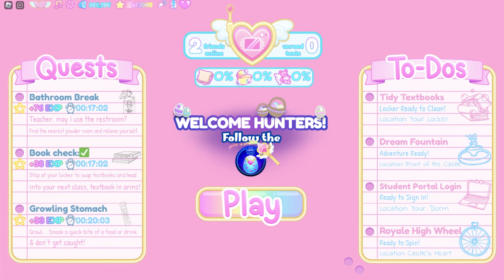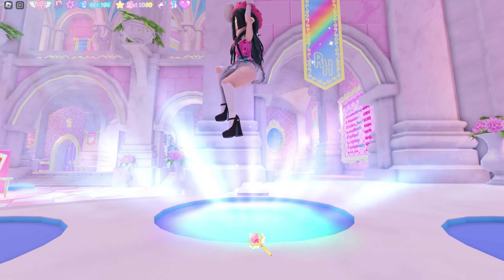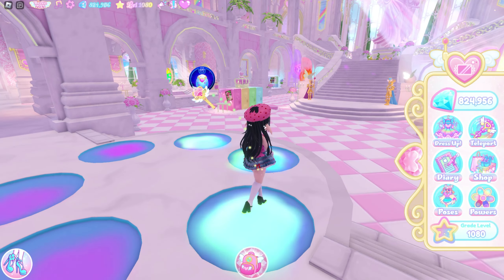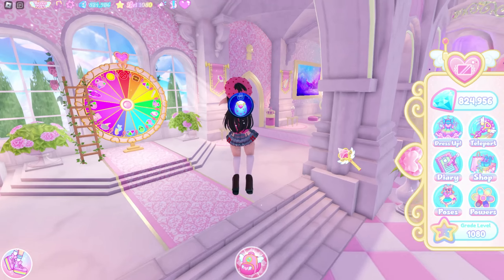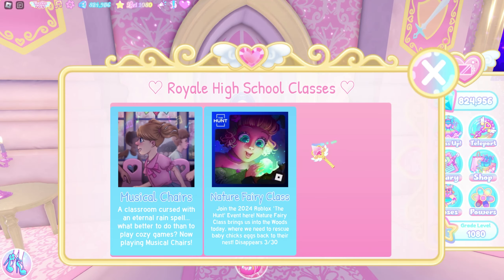Now, it says you need to follow the badge. You can look to your left and you'll see the badge — follow it. You will see a door; you can interact with the door, and you can see the Nature Fairy class. Click it.